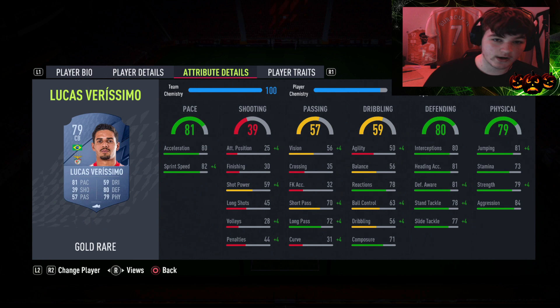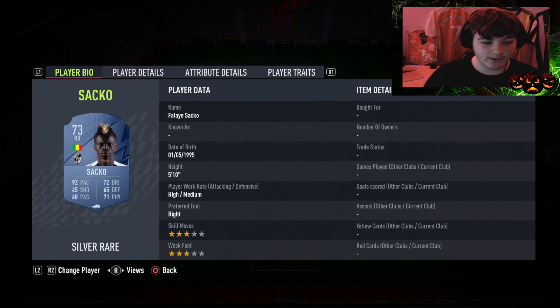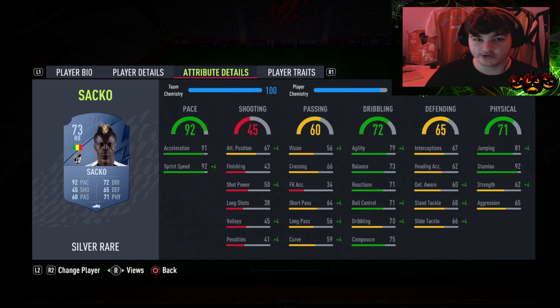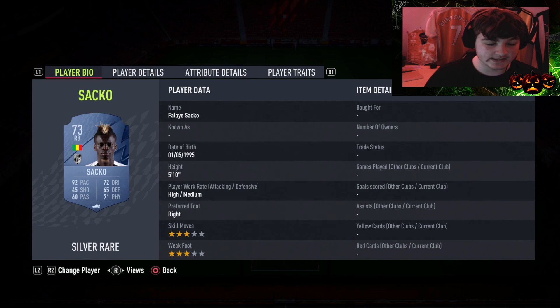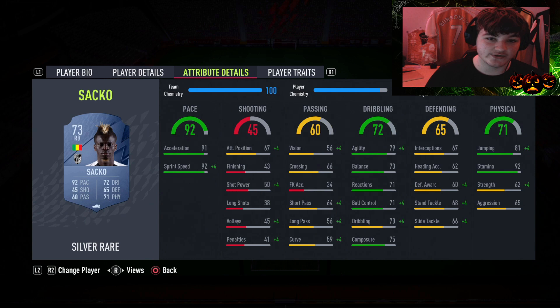Verisimo looks really good defensively and physically, with 81 pace. At right back I've gone for Sacco, who's actually a 73-rated silver. You could go for the Manahata card - he has a Road to the Knockout but he's around 100,000 coins. You can buy a 73-rated Sacco with 92 pace for around 1,000 coins. I'd rather save the coins since this is a cheap squad builder, and I expect Manahata's price to rise while Sacco stays around 1,000 coins.